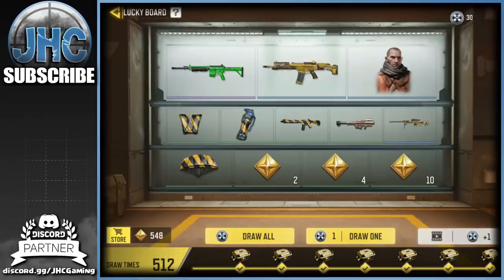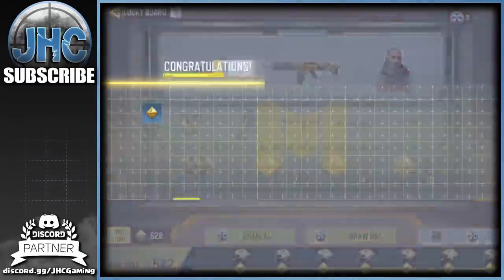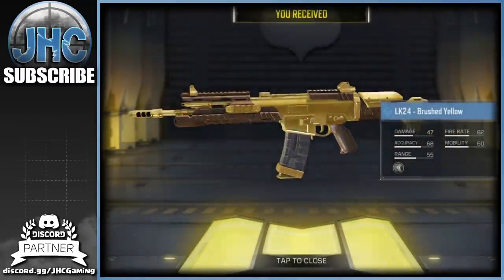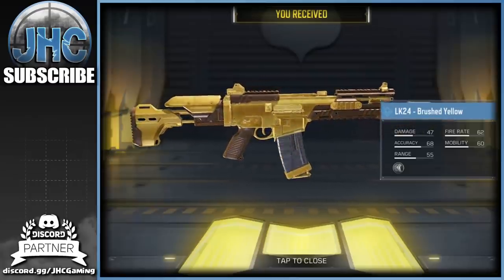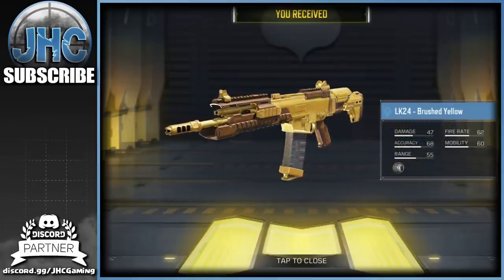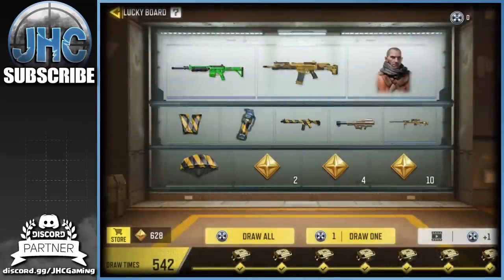I got 30 spins, 548 tokens, let's get lucky with the M4 LMG — that's the only thing I'm looking for. Let's go for 30... boom, duplicates and some tokens. Oh my god, are you kidding me? A yellow LK24 — I just bought it like yesterday! What a waste of 300 tokens. I didn't know when it was gonna reset, I just wanted to make sure I didn't miss out.